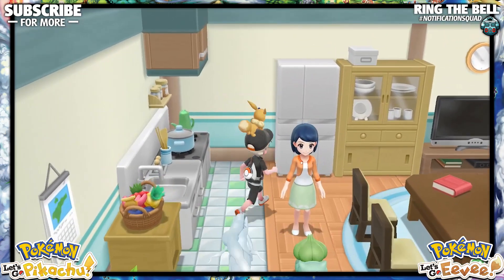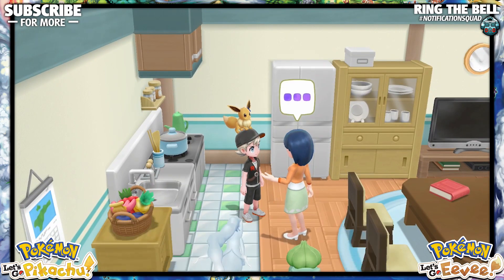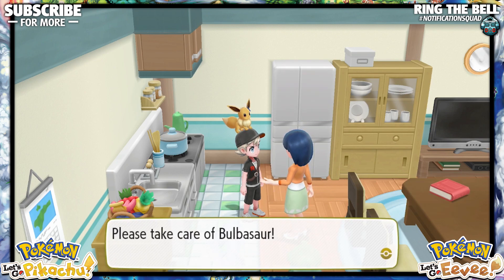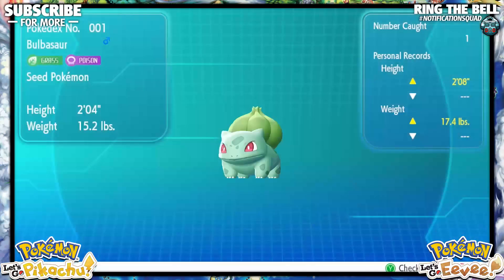I did catch myself a Bulbasaur in Viridian Forest, so I'm not fully aware of the wild encounters for the starter Pokémon, but I can promise you these three gift Pokémon. The first one, Bulbasaur, is in the house just to the west of the Pokémon Center, and that is in Cerulean City.